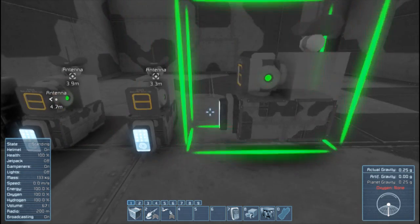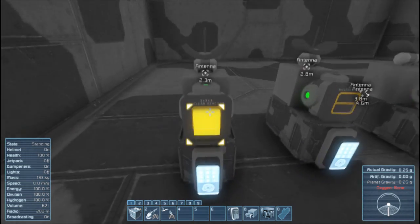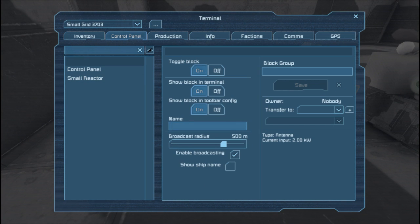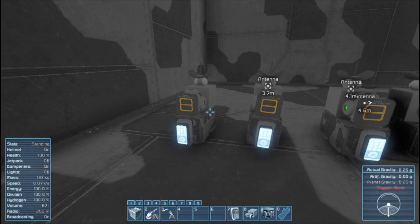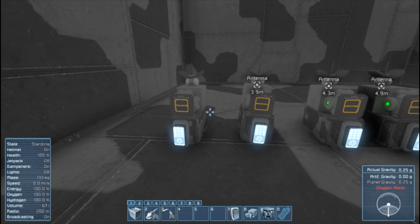We actually only need three but I'm going to make four. The first one you want to call 'Mining Operation Site' — you need to capitalize all the letters correctly and spell it right, because it won't work otherwise. Make sure the power is off, and then you want to transfer it to the pirates. It needs to be in their name, but we're in control of the power, so no enemies will spawn unless we want them to.